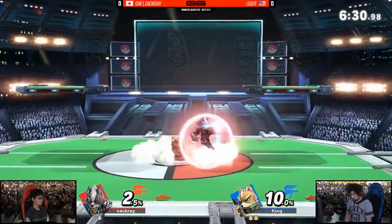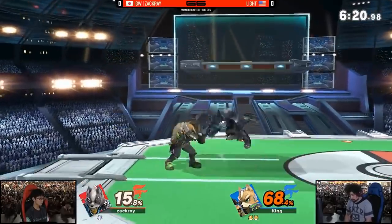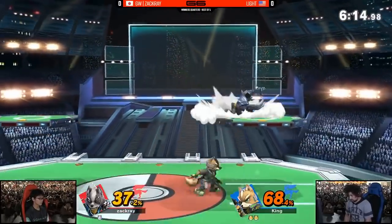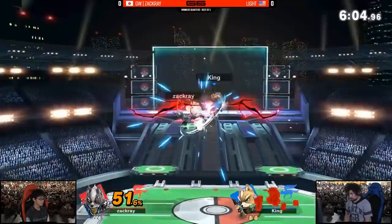You'll also need to learn how to space offensively. A lot of people just hold toward their opponent to get as close as possible, which can be okay sometimes. But top players — like Zachary playing Wolf — would space his Nair just at the tip of the opponent's shield. If it hit, he could go in; if it missed, he could hold back and be safe. Learning that offensive spacing and making sure your opponent can't easily punish you every time you go for an offensive option is very important and something a lot of people are failing at.